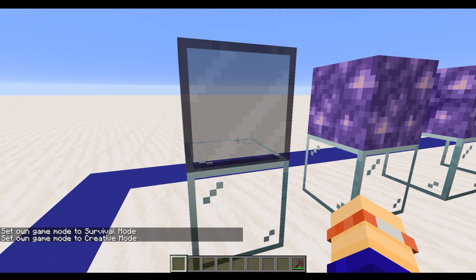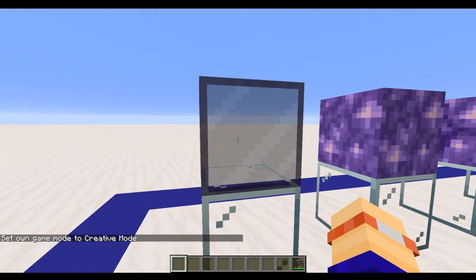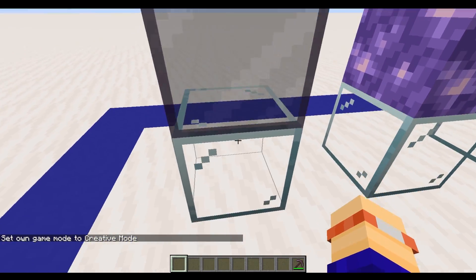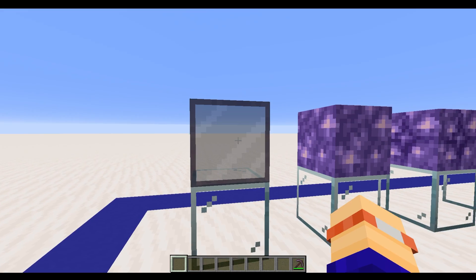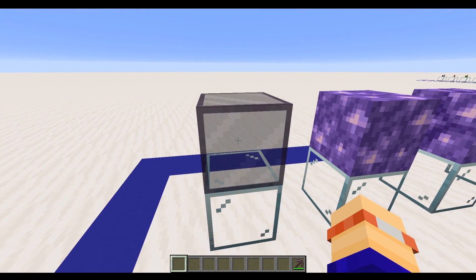The other interesting thing about it is that it doesn't let any light through. Although it's translucent, you can use this for creating mob farms and things and still ensure that no light gets into your farm. It's also got this fantastic new texture. Really, really nice new glass type.